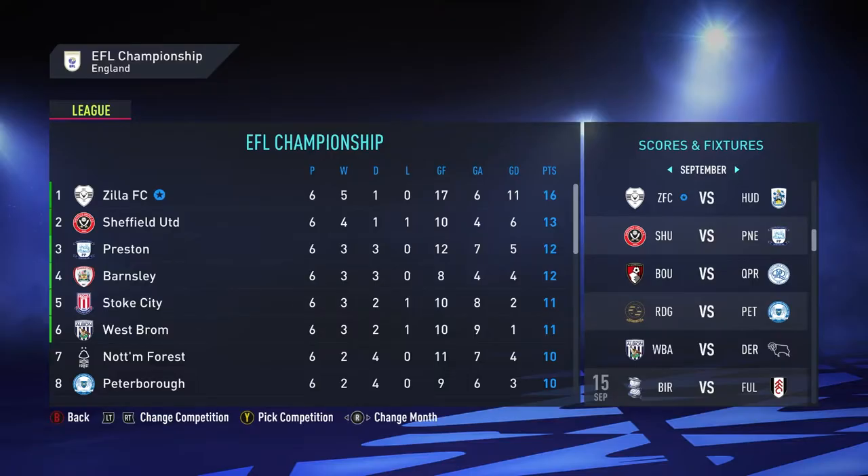What's up guys, it's Zed and this is episode 3 of the Create a Club career mode on FIFA 22. We are using our team Zilla FC and as you can see on the league tables we are undefeated. We don't have quite a winning streak going because we have a draw. The table looks like this: we're on 16 points, three ahead of Sheffield United, and they're facing Preston North End who are third, so that's a huge match coming up.